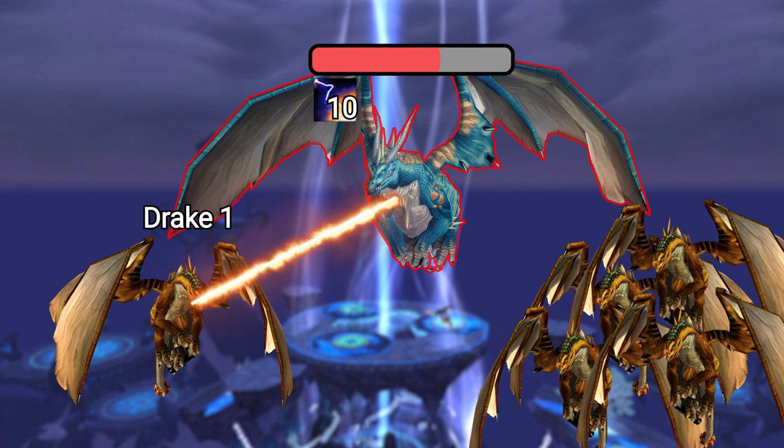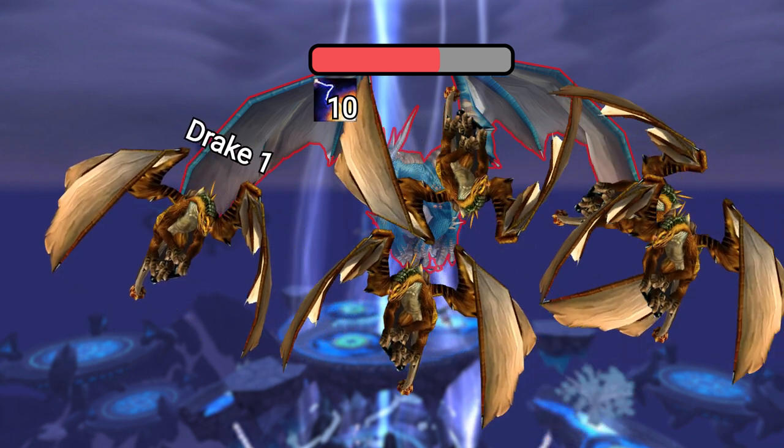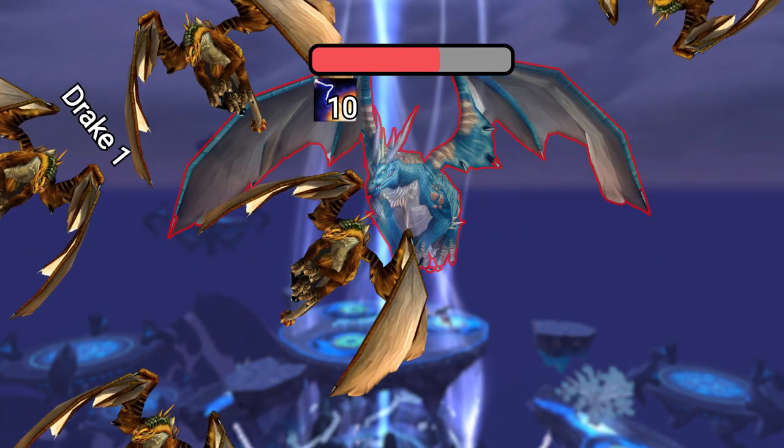The boss will sometimes go immune — simply fly around away from the orbs and you'll be fine. You'll have to start again from the top, but you got this.